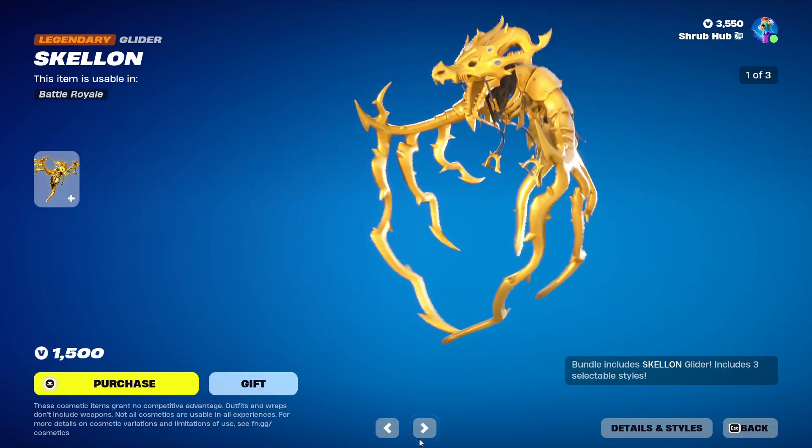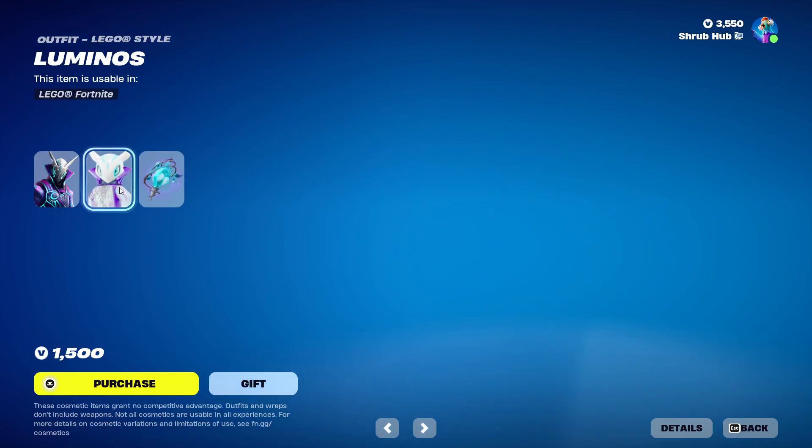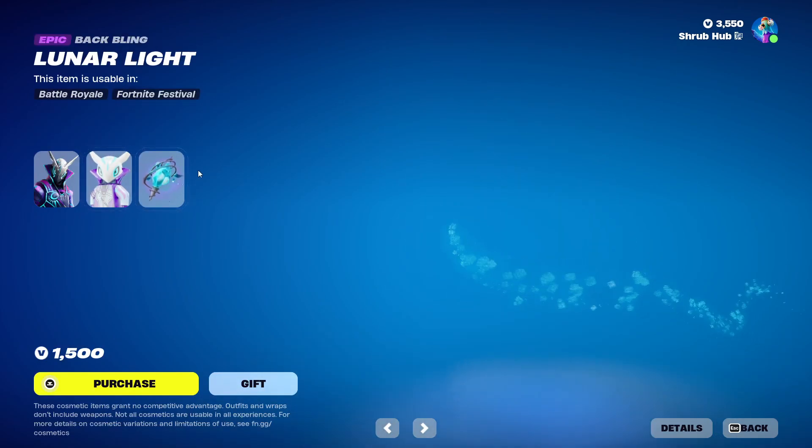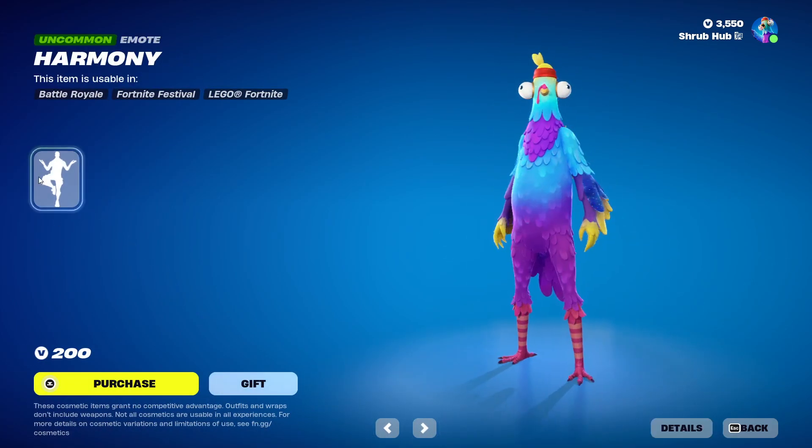Then we have Luminous back from Season 8. This is his Locker style — it's very clean. He comes with the Lunar Light back bling, and we also have the Astral Axe pickaxe from Season 8.